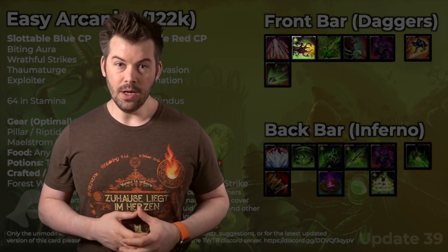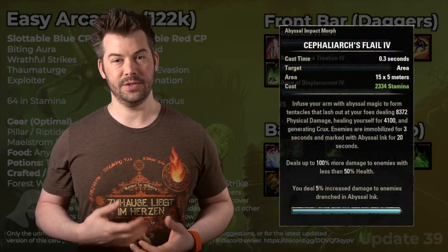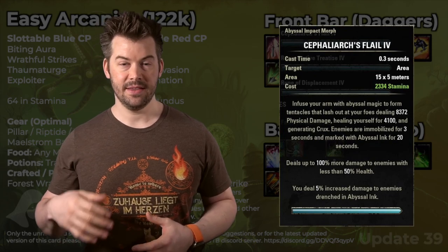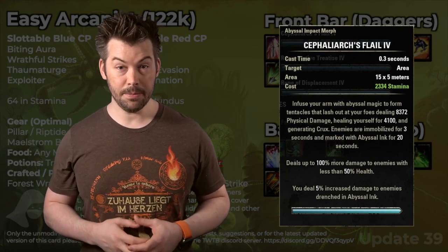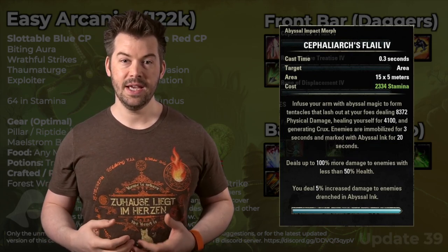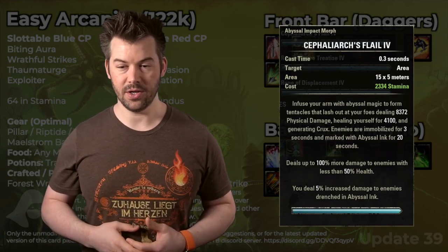After that, it's going to be Cephaliarc's Flail. We use this as our primary method for generating crux. It also gives us an extra 5% damage on targets that have been hit by it, so it's important to keep that up. We'll be using it to generate crux so often that we'll already be refreshing that debuff on the target.